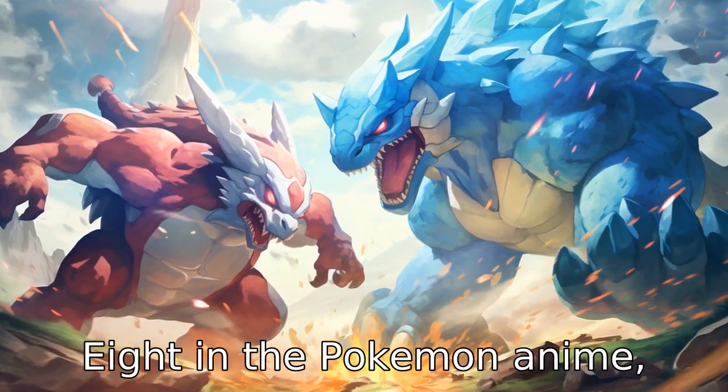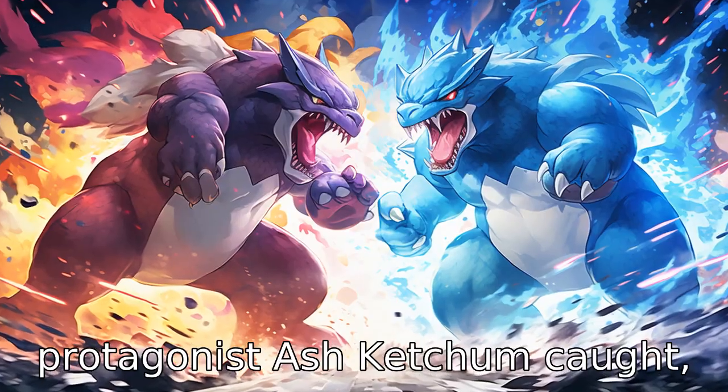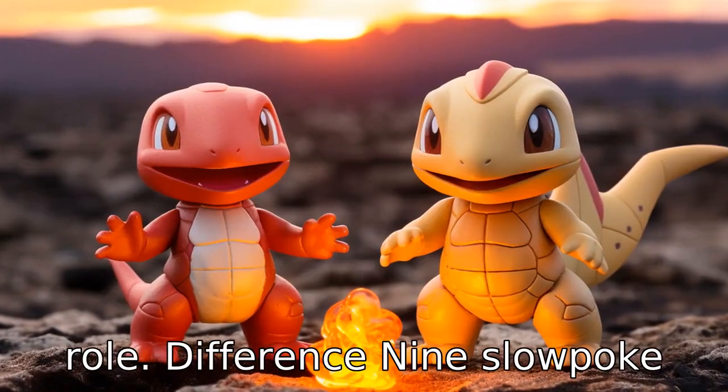Difference 8. In the Pokémon anime, Charmander is one of the first Pokémon that the show's protagonist, Ash Ketchum, caught, whereas Slowpoke is usually depicted in a wild or secondary role.